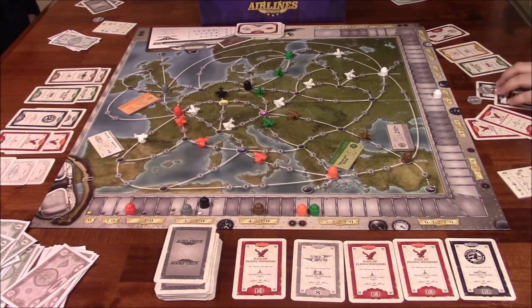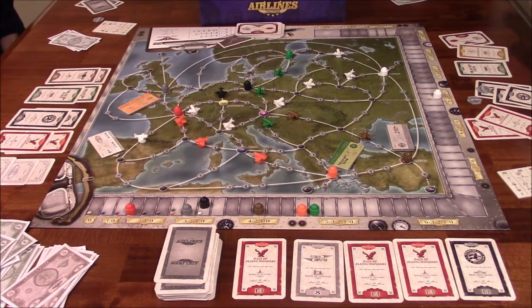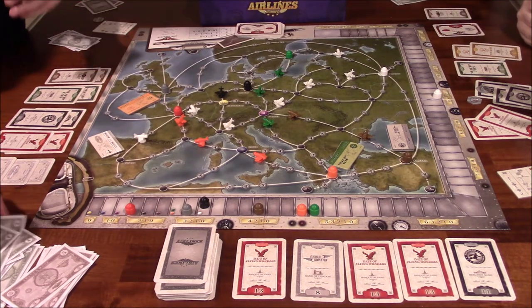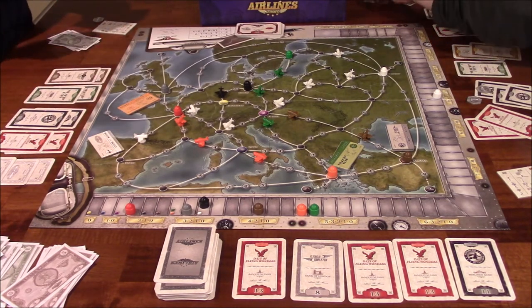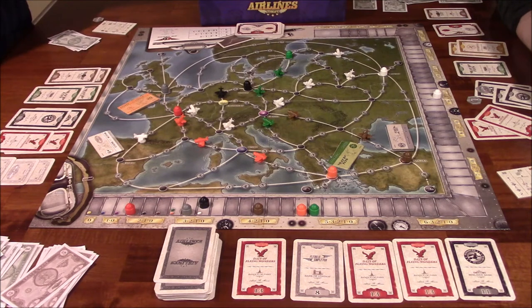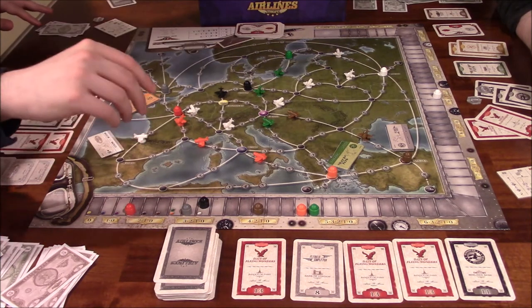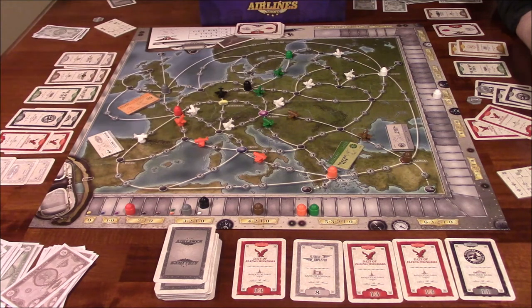Ida Lee puts down an orange and brown card for four million. Vince puts down two gray cards for four million, noting gray isn't very valuable right now but he needs the money. Ida then builds an orange plane — orange moves up four, and with the six-point route bonus, that's ten total spaces moved. Vince decides to develop gray, building twice for three million each, moving gray up six total spaces.